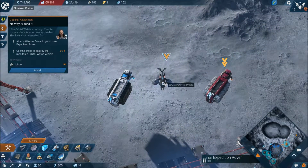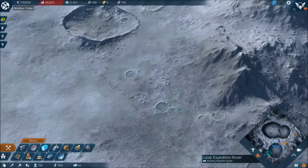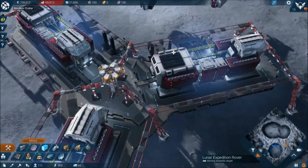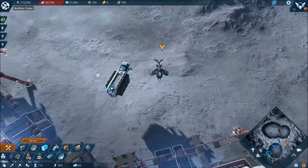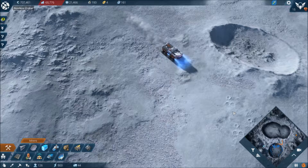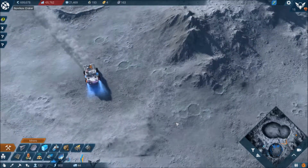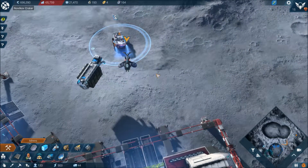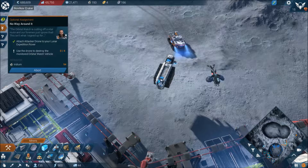Let's get our lunar rover. Over here — and we'll attach that. We might as well do some of these missions and maybe we're going to get some of this. Where's he going? I was going to do your mission. Where is our rover? Come on, rover — bark your way over here. That is attached. Use the drone to destroy the — okay, we've got to destroy some vehicles by the looks of it.